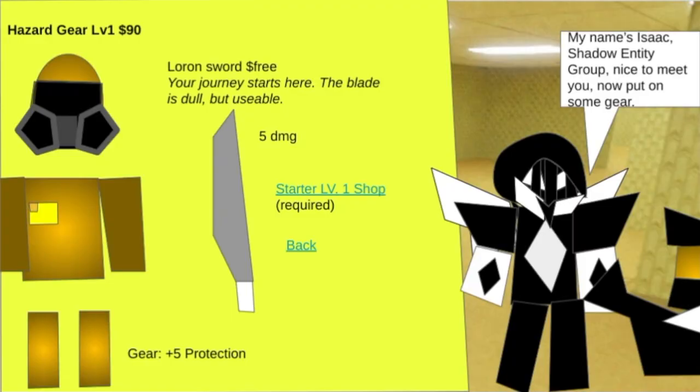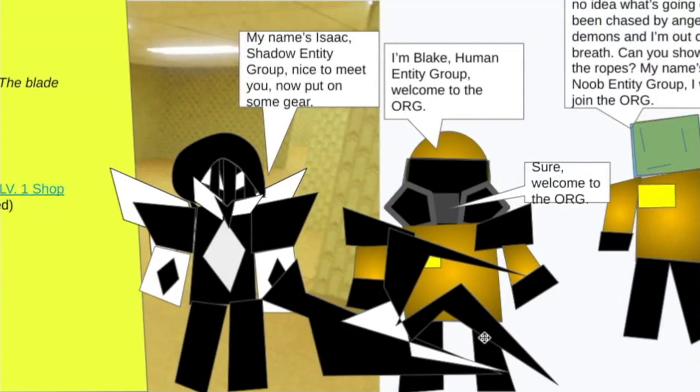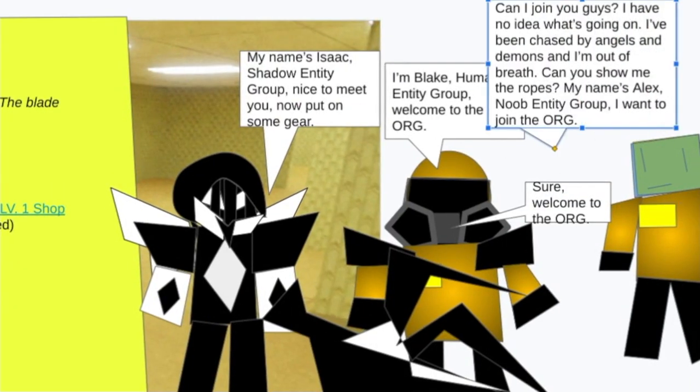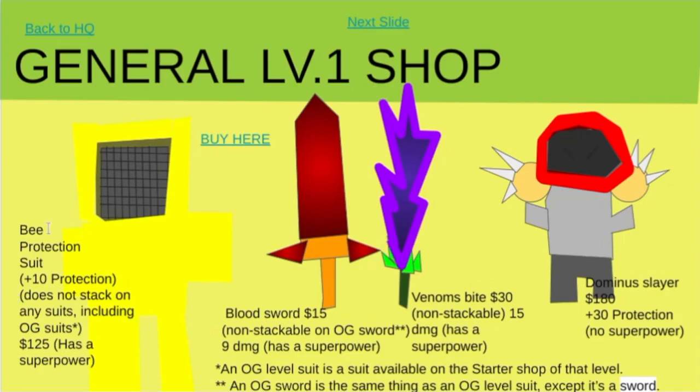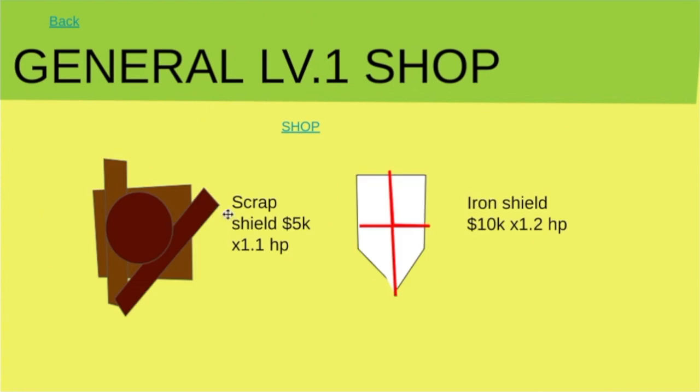There's the hazard game at $90. We've got Blake, who's in the Humanity Group. There's a big new fire — they've been chased by agents and demons. We have the big production suit and the general shop, and there's the blood sword. There's also the general level 1 shop. You've got backpack 1, which is quite nice — it's like a hot dog — a master backpack, cranky boy backpack, and slow green backpack with large storage.